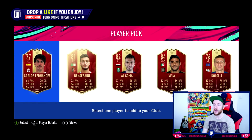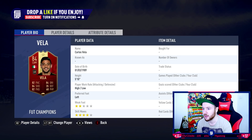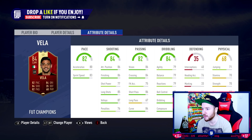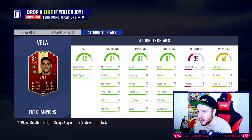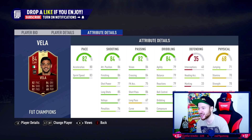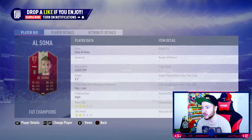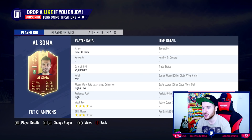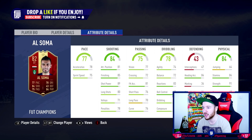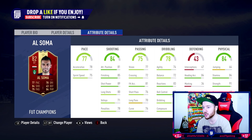Damn, awful — Carlos Vela. Four star skills, two star weak foot. He's got a pretty nice card though, 86 finishing. That kind of sucks. High to low, Al Summer — where's his skill moves? Six foot three, four star skills he had on FIFA 18 but they got rid of it, so he's pretty much useless. He looks kind of playable though, I'm not gonna lie.